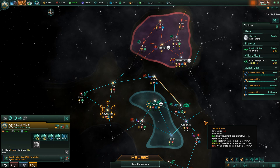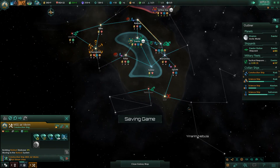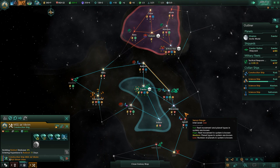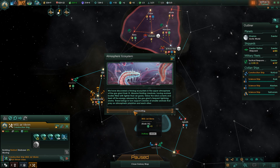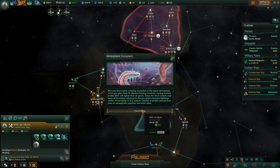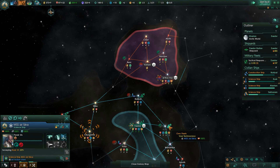Build a research base there instead - we can try and make sure we grab this system. That could be problematic. We're going to have to figure out how to kill these things. In the early game we certainly don't have the firepower to deal with these drones. We have discovered a thriving ecosystem in the upper atmosphere of the gas giant COSC-9. Massive floating creatures have evolved bodies filled with lighter-than-air gases, following wind currents and feeding off energy released from the giant's frequent lightning storms.